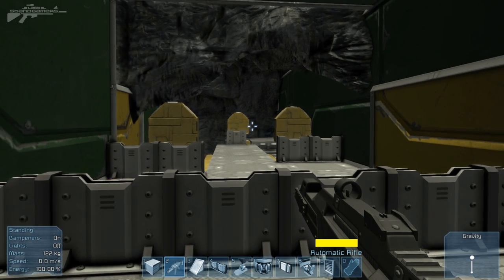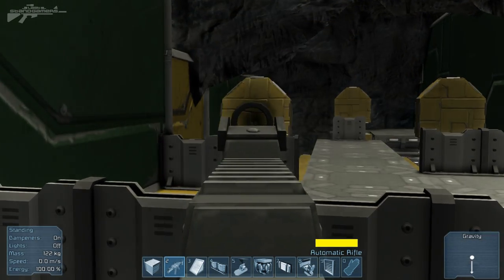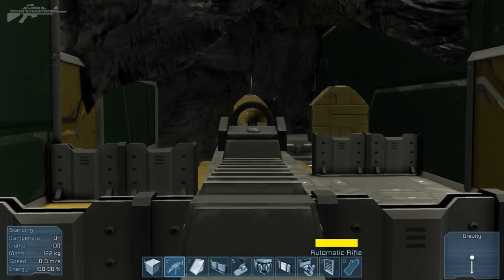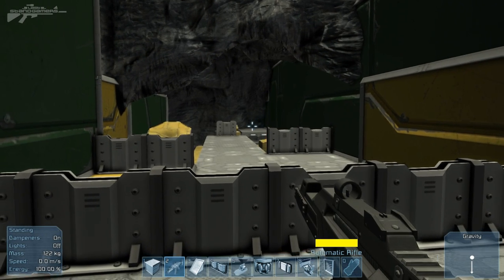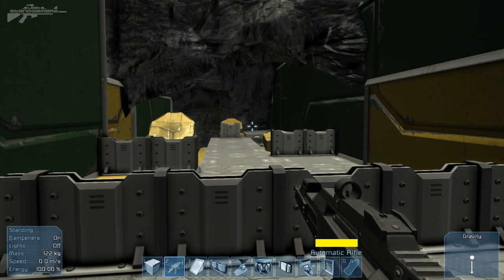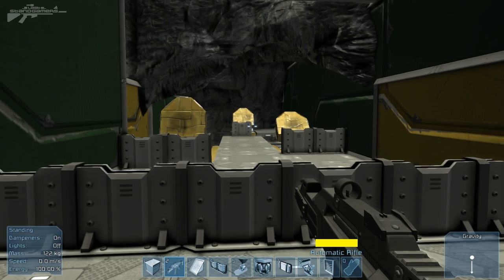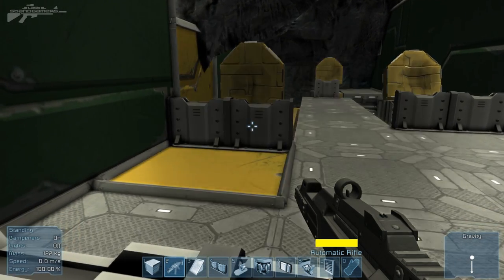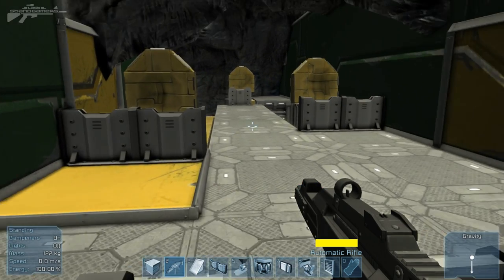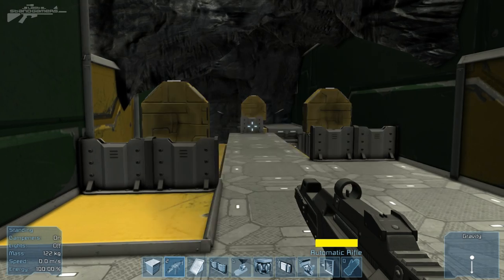I've built these targets and this target range just to try stuff out. There's no reload yet for this thing, but it is extremely cool to use. Let's try shooting at some of this armour next to the target — these little targets are bulletproof, called cover, to stop the rounds.